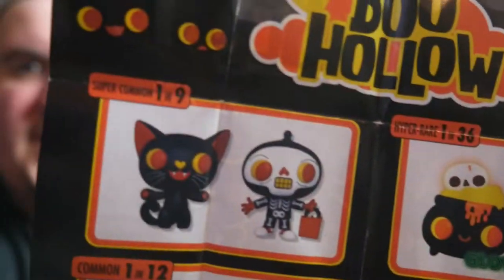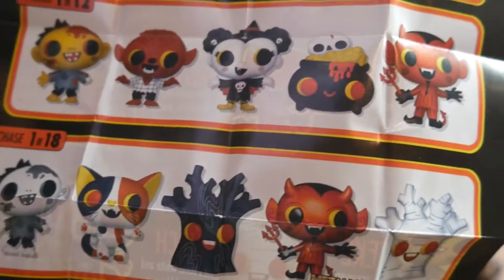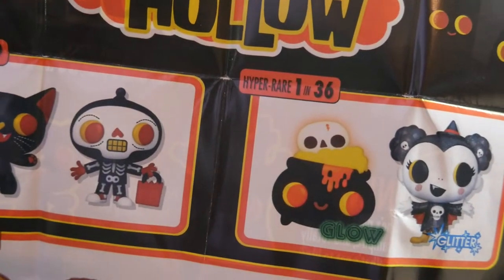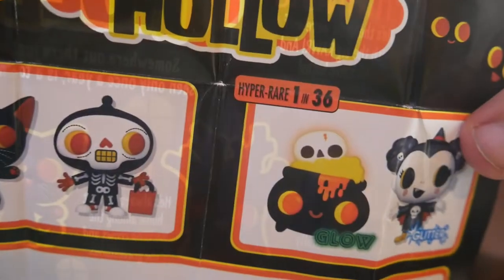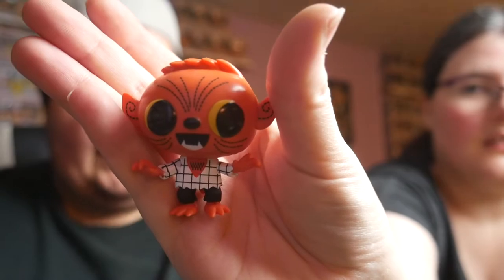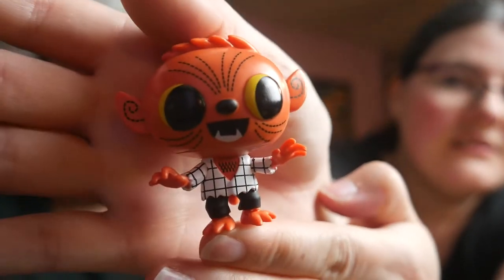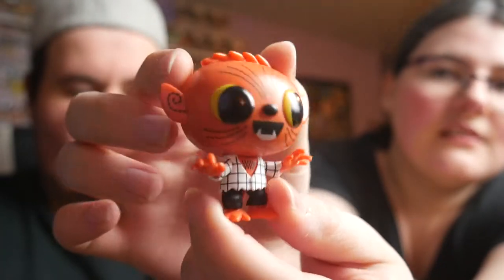Here's the set list. Looks like we've got some super commons this time — our regular five pack of one-in-twelves, one-in-eighteens, and the one-in-thirty-sixes. The glitter girl, which is Nina — the glitter Nina — and the glow Newt. And as always guys, the pocket pocket dragon. So it looks like we have ourselves a common: Mr. Phineas! He's the little werewolf with the big rawr, and he hates baths.